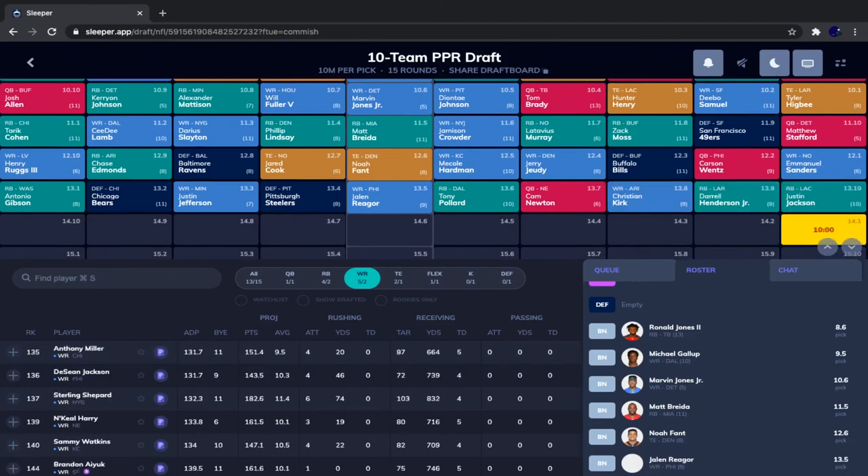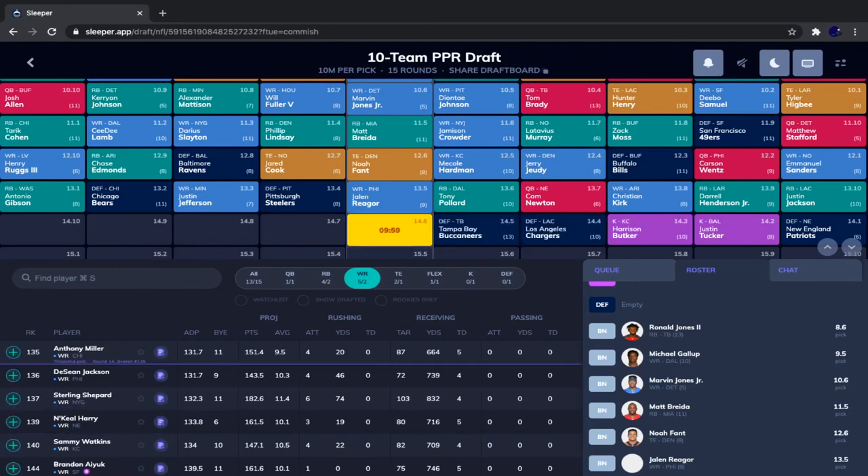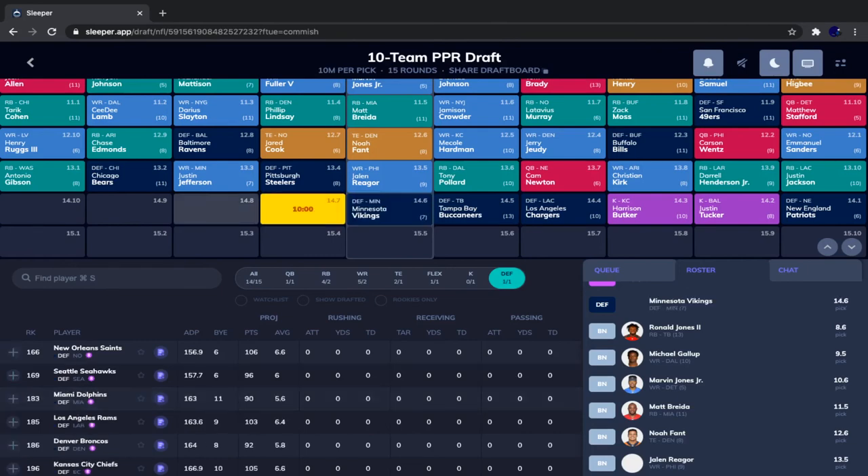Tony Pollard went, followed by Cam, Christian Kirk, Henderson, Justin Jackson, New England defense, Justin Tucker, Harrison Butker, LA Chargers defense, and Tampa Bay defense. Now it's kicker and defense time. I always take defenses first because they're easier to predict than kickers. The Minnesota Vikings defense is the pick — best defense on paper of the remaining teams, and they'll have a slow-paced offense now that Stefon Diggs is gone.